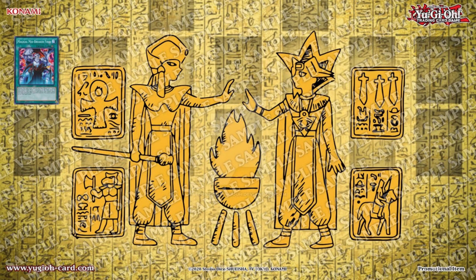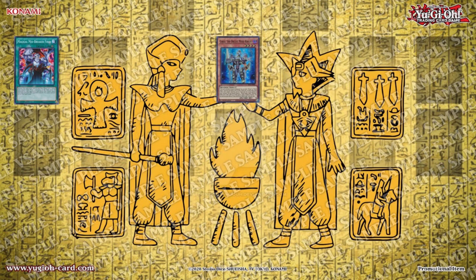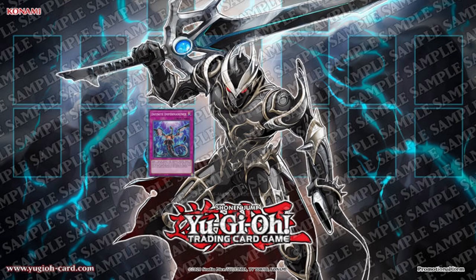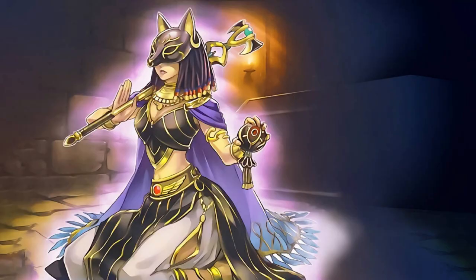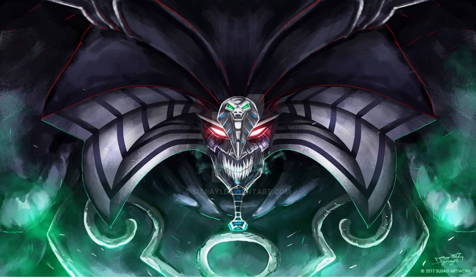I activate Magical Midbreaker Field. It's time as I normal summon Geerzu the Orcist Mech Knight. Not so fast, as I respond with Infinite Impermanence. You can't do that — I believe your trap is useless at this moment. That makes all the difference. Because of Magical Midbreaker Field, Infinite Impermanence can target a monster, but its effect will not resolve and just fizzles out, as it needs to successfully target a monster to negate its effect.